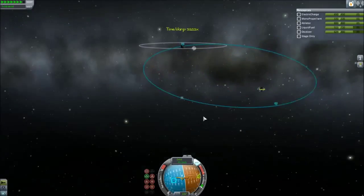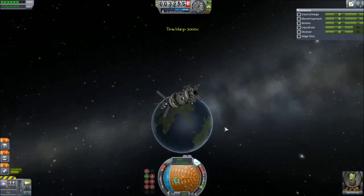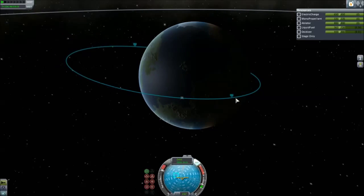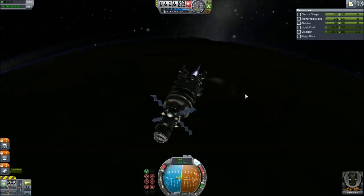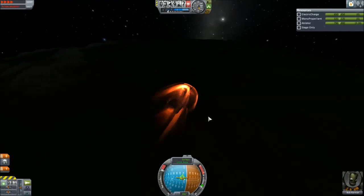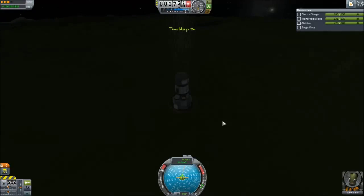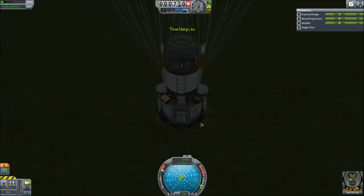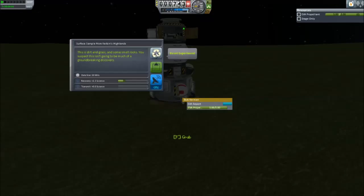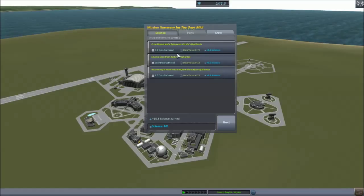I pretty much just did a rough burn, turned it around, and burned off the extra fuel — I still had fuel left over afterwards. Detached and re-entered the atmosphere, waited until it was safe to deploy. I discovered I was missing a crew report from a flight — it was strange — but I collected the science anyway. We came back from our adventure and collected some science: crew reports while flying over the highlands. Also some transmitted science was sent back to us.